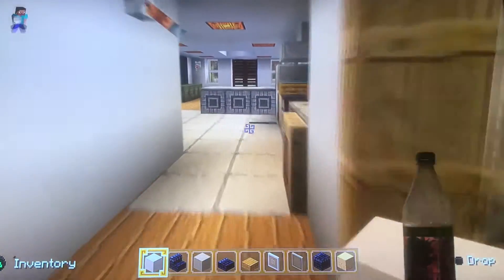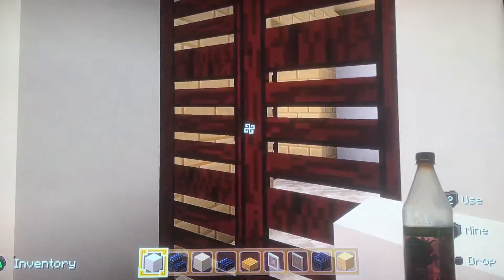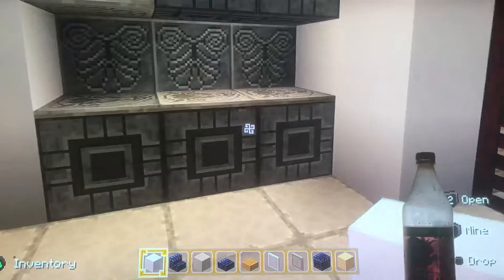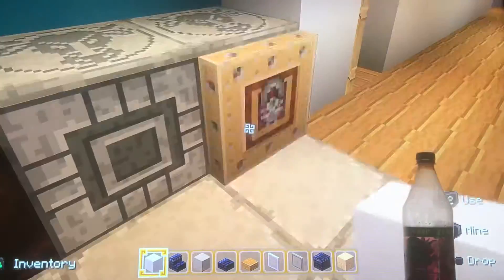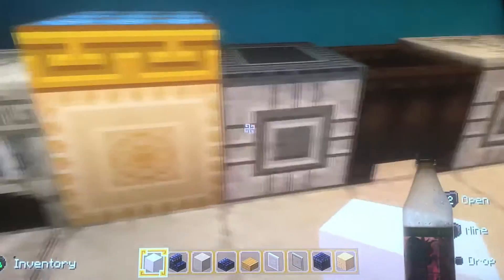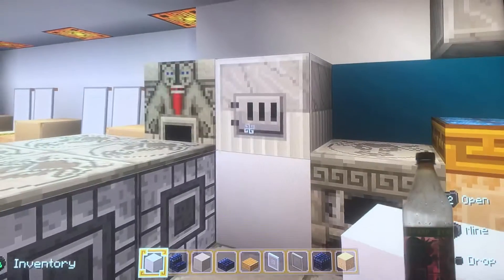Then we go through here, obviously, back into the kitchen. There's the door that goes through into the patio area. And then we've got a fridge here, some storage here, this would be like a boiler cupboard, dishwasher, sink, oven, washing machine, storage, microwave and toaster.